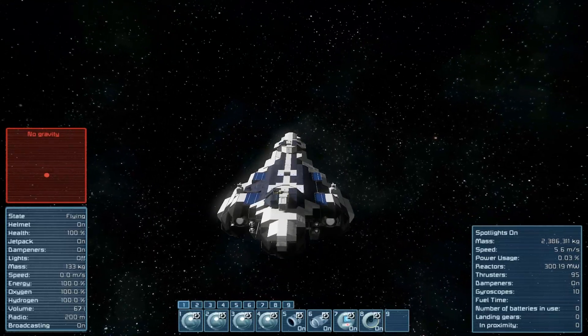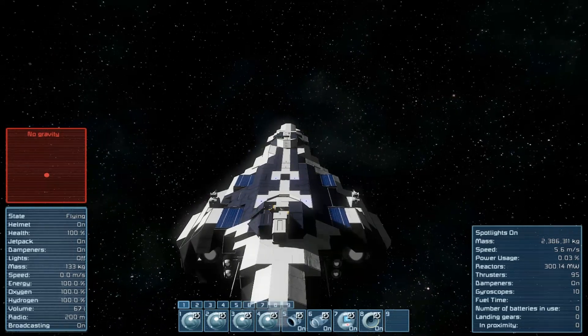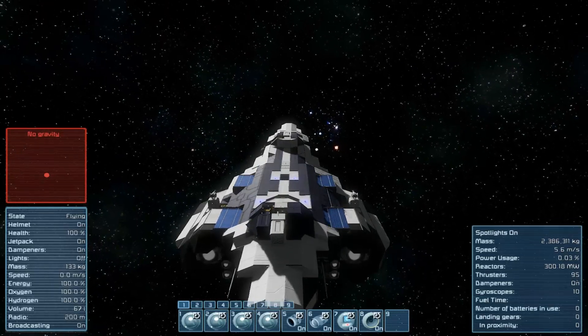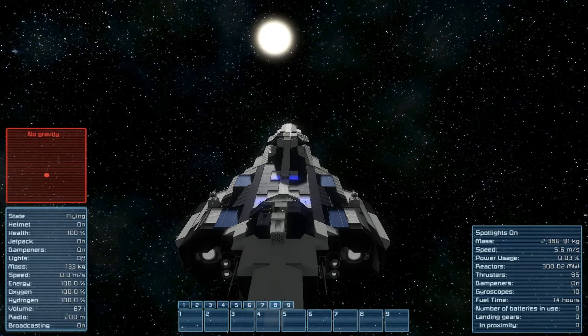I like the turning radius on it. Obviously I can't really check the thrusters because I don't have the atmosphere needed, but I like the gyroscope responsiveness. I'm imagining the thrusters are pretty good because it's supposed to be a fast and light attack cruiser type thing.